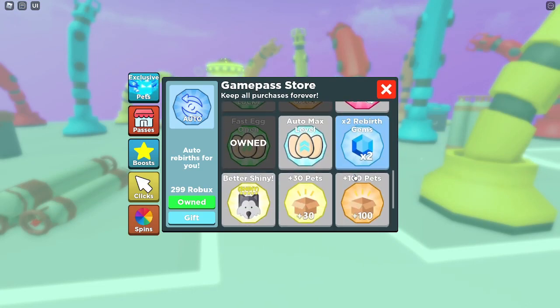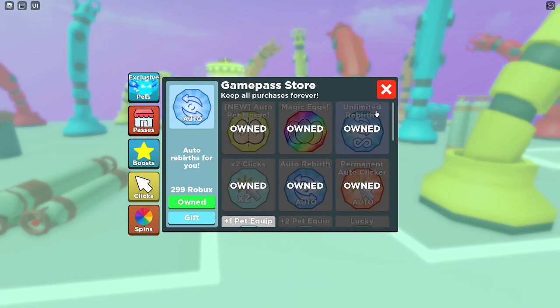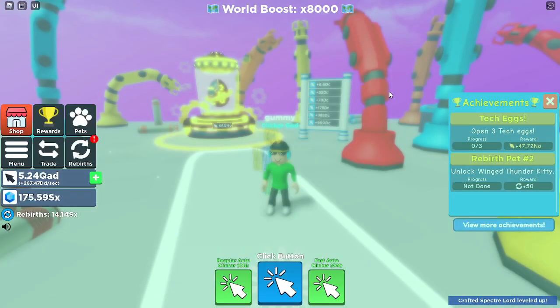The extra pets, times two rebirth gems, and auto level max can be the last last things to get. The auto unlimited rebirth is most useful when you are getting a very very high amount of clicks per second.